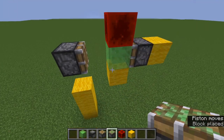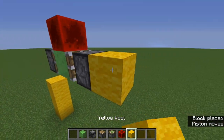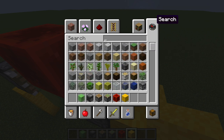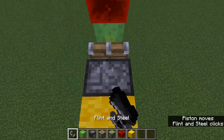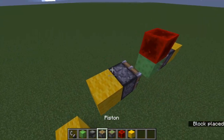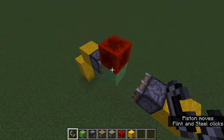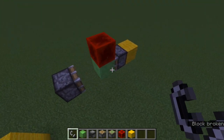Then move two blocks over and place the sticky piston — you see it moves over like that. Same as the previous design, but for the previous design you needed flint and steel. You'd always have to light it, but that doesn't work anymore — it just doesn't work the same way. That's why I made this new one.